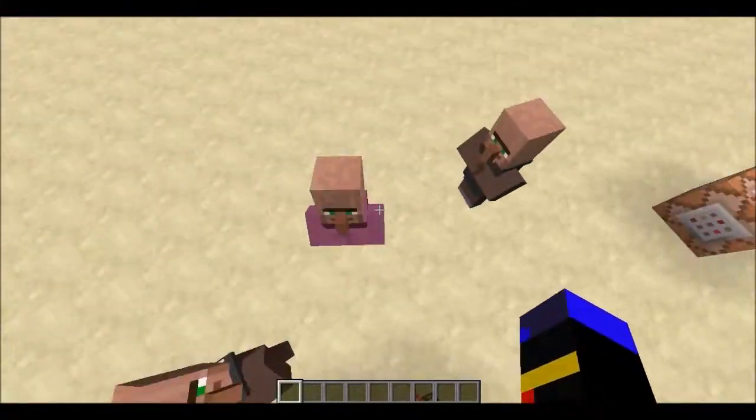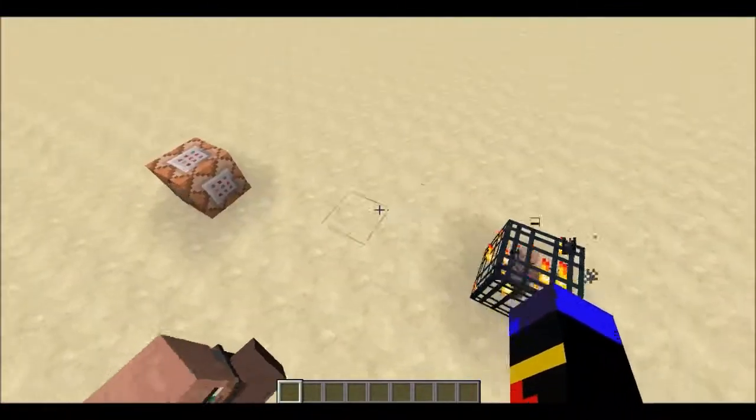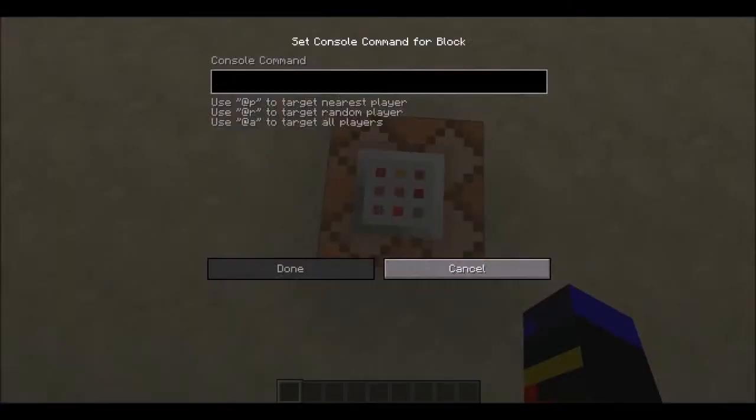And here you go — here's your little villager spawner. That's pretty cool. That's one way of doing it — a proper mob spawner. Now stick around and you can see what else you can do with command blocks using /summon commands.